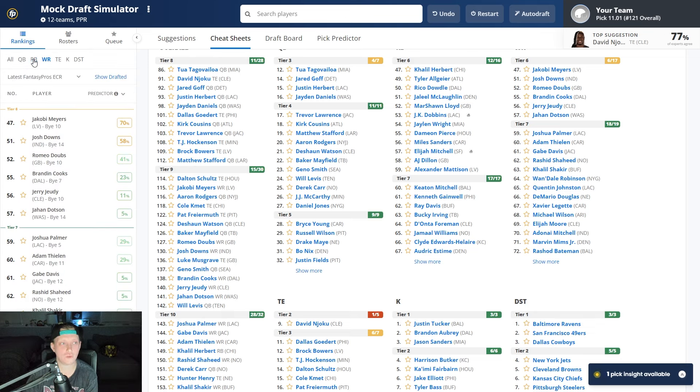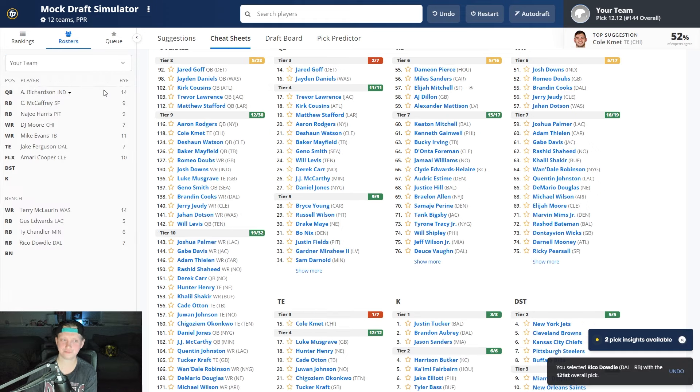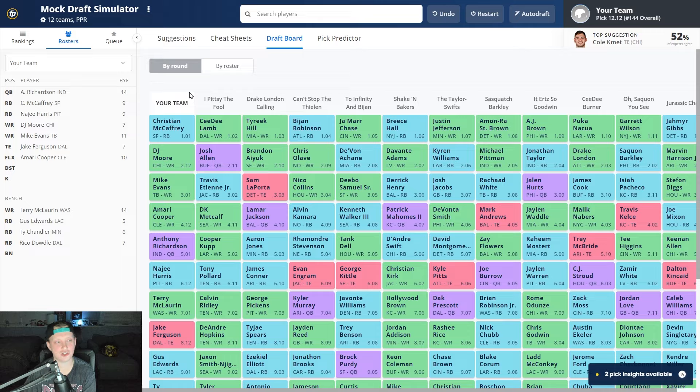We'll close out our draft with a wide receiver. We don't need a backup quarterback or a backup tight end. If you pay the price for Anthony Richardson, drafting a second quarterback like Kirk Cousins — when are you ever going to play him? 99.99999% of simulations you're not playing him. You're drafting Anthony Richardson as if he's not going to get hurt, so there's no need to handcuff him.